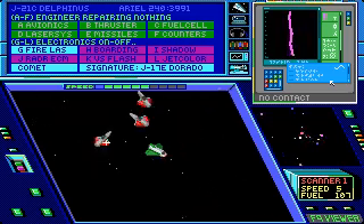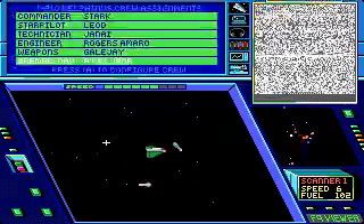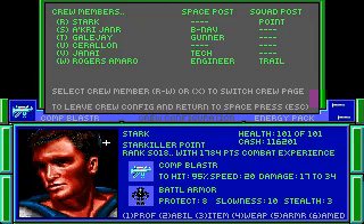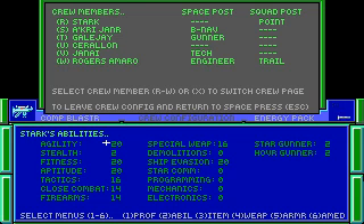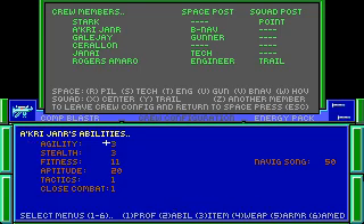And there they are. Akri Jenner gained a level. What about Stark? Did you gain a level? Nope, not yet. So let's max out Navigation Song at 50, and then I guess we'll just put the rest into Fitness, so whenever Akri Jenner gains a level, he or she will gain more hit points.